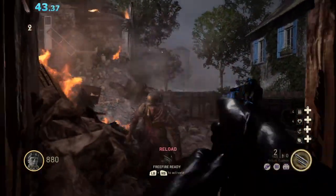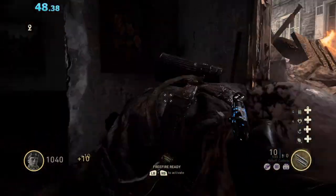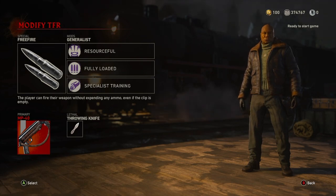To start, do your first 10 rounds in Box Room, and while you're in here, you're going to want to hit for a Delisle or a Ruby Rolls. But before we do that, let's go over a class setup. You're going to want to use Free Fire with Resourceful, Fully Loaded, Specialist Training, and then you'll want a Throwing Knife and an MP40.